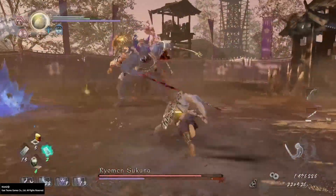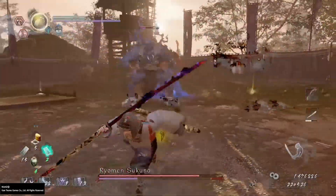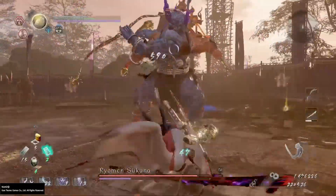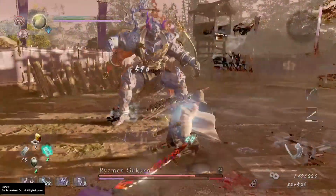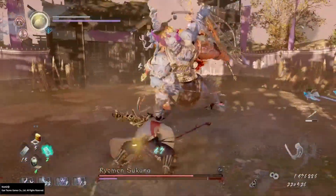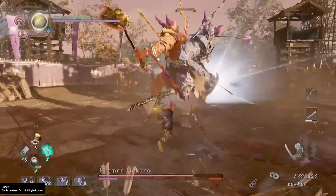So once again I'm using the Odachi weapon, which is my weapon of choice for boss battles. I use a sprinting mid stance strike each time on it — it's fast, does decent damage, and has quite good reach.